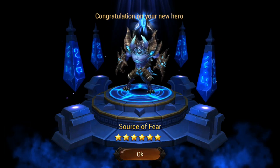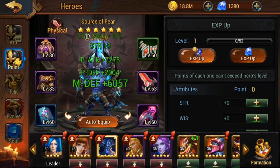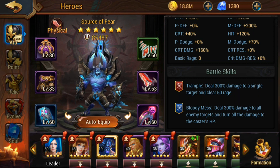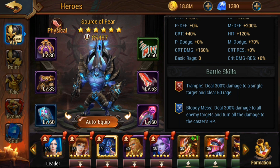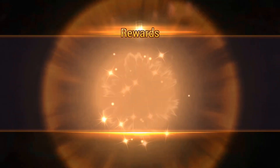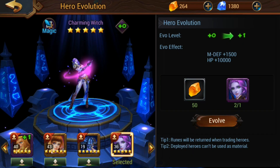Arno or Magic Idol would be amazing pulls. Source of Fear is actually a very good tank — probably going to replace the Ancient Droid. Look at his stats: his secondary skill does 300 damage to all enemy targets and converts all that damage into his own HP. If he does 10,000 damage, he builds 10,000 HP for himself — that's why he makes such a great tank. Let's claim these runes.